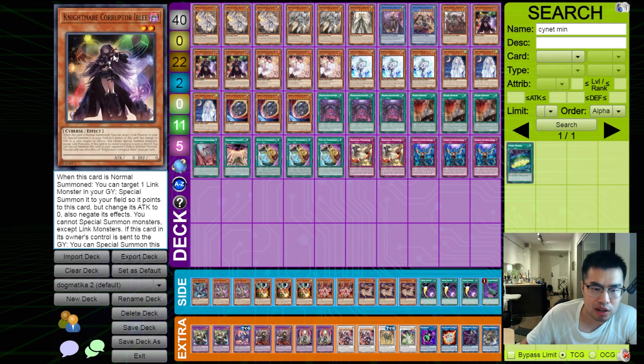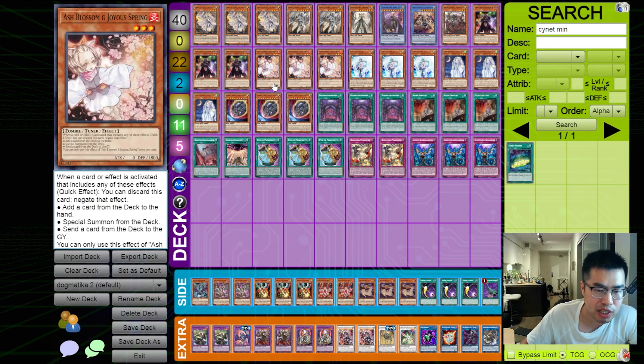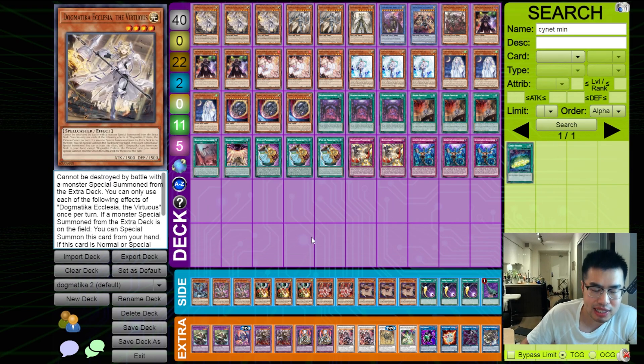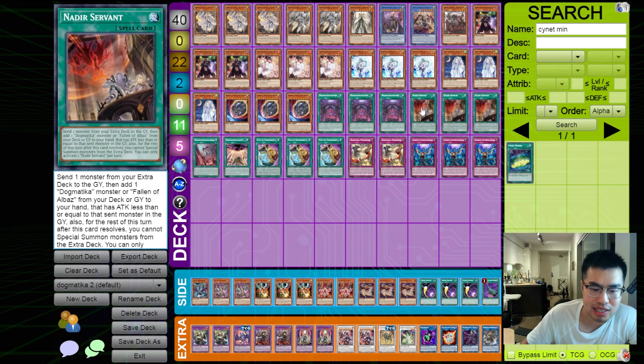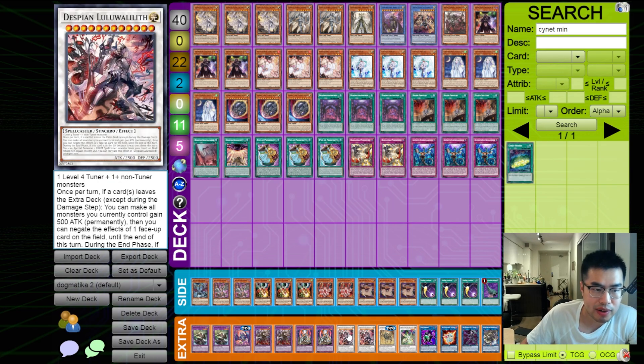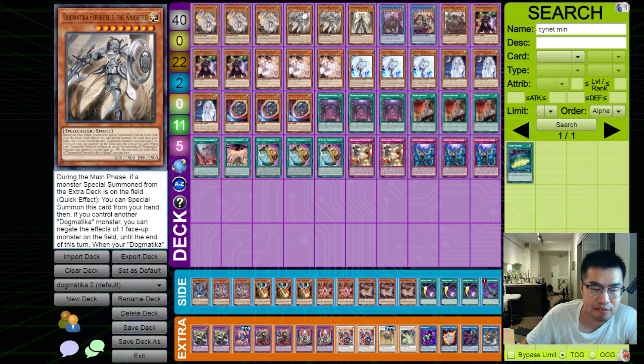And then the three Iblees for obvious reasons, and then a bunch of hand traps which I think are the best ones for the format right now. We could argue playing Droll as well if you have a heavy combo deck metagame around you. And then Nadir's Servant is an amazing card because it searches basically all of our engines — searches Dogmatica Ecclesia into the Dogmatica Matrix, dumps something like a Garura to draw a card, dumps anything to start our engines like Despion Lulu Wallet, or dumps Titanical Ad so we can search in the end phase to get Fleur de Lis to our hand.